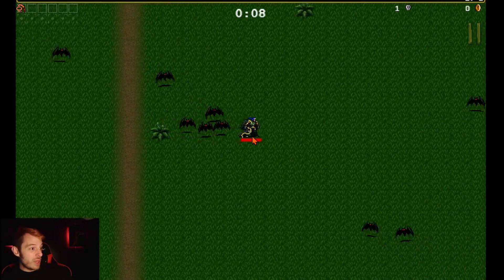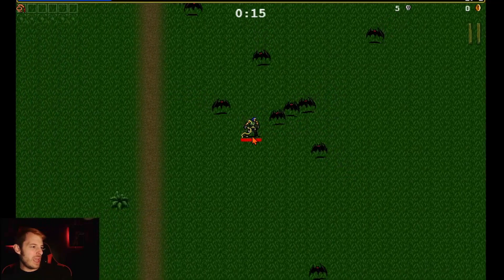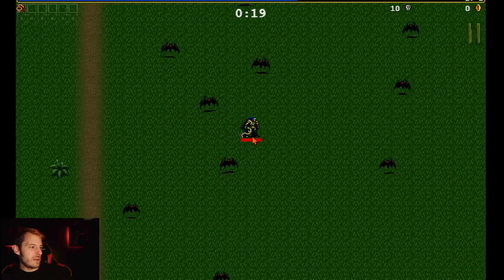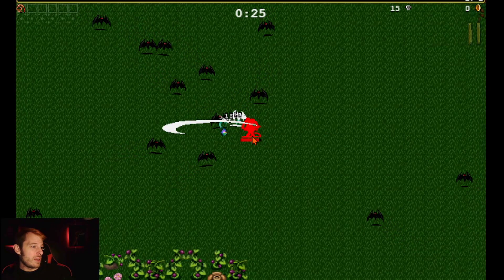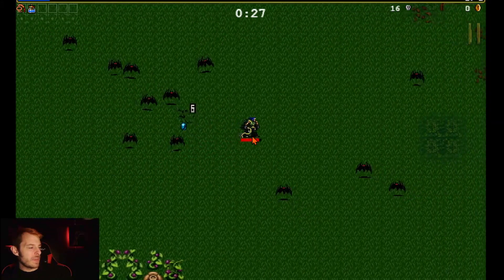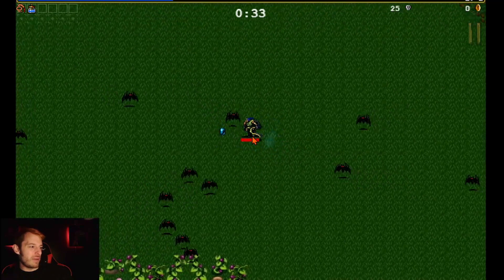Game number two — we're starting with the whip. Apparently you can't whip in the other direction. Santa Water again. I don't feel so bad about not making it far in my first game now that I realize I was limited to items I hadn't unlocked yet.